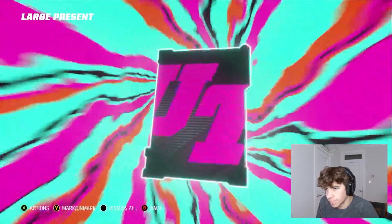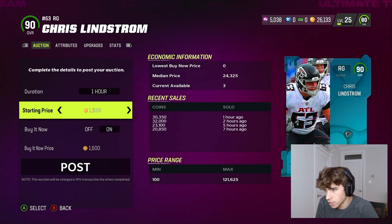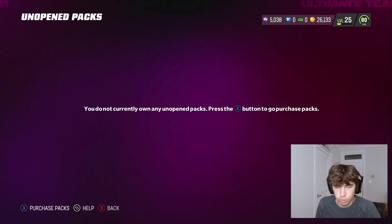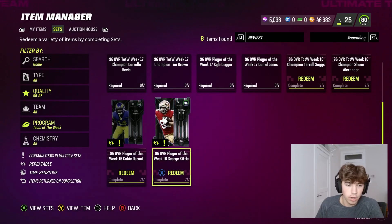Quick-selling him gives us another 84-plus pack. You never know — maybe we get a 96 overall or something crazy. Large present — 90 overall Chris Lindstrom — that might actually be one of the best 90 overalls, so we're going to sell him for around 30,000 coins. Take those coins and we can also now complete the 96 overall George Kittle and hopefully sell him for a lot.